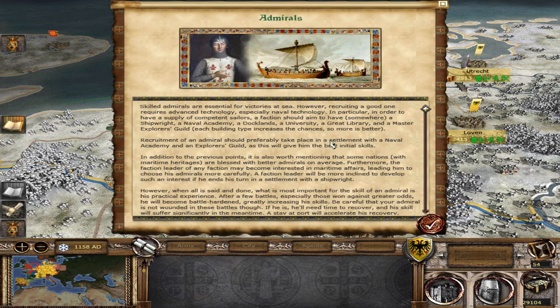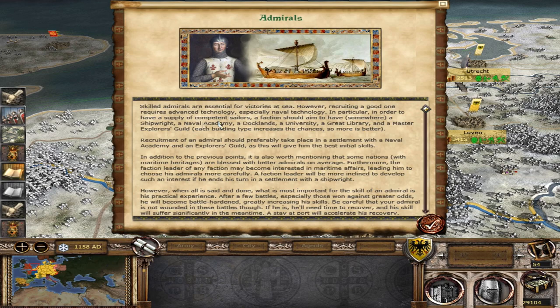Admirals — skip mountains are essential for fleets at sea. Nations with marine heritage get better admirals on average. Germany developing an interest in German shipwrighting makes sense. Practical experiments, wins against greater odds — makes sense. I am also well aware of the missing funds situation.